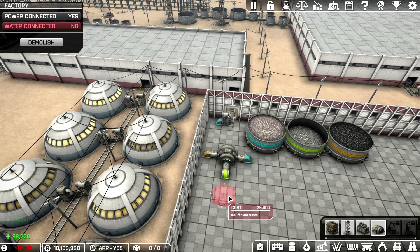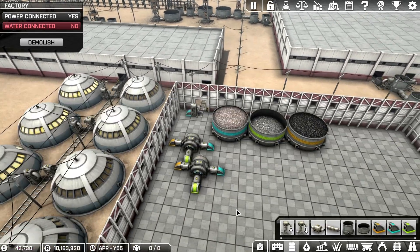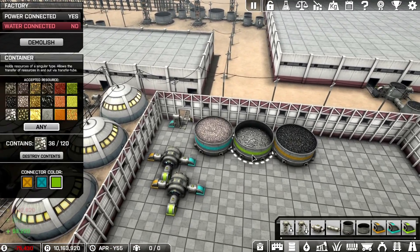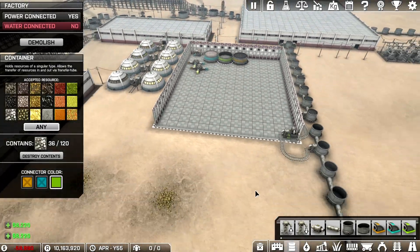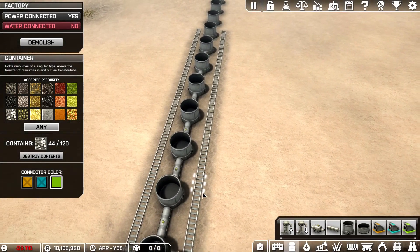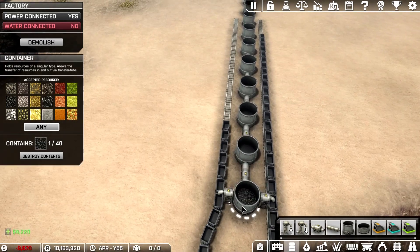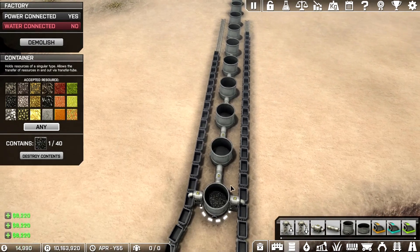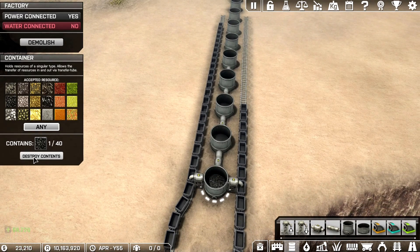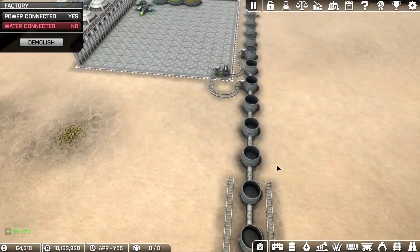Do we have enough for another combiner? $25,000 — we do not. Here we go — two combiners working, look at that. How much we got in there? $36,000. This side is almost empty — it is empty. It looks like I've only got one left. We're going to destroy contents because it's not picking anything up, and then we're going to stop these drains. We'll flip them around for when we're ready. Let's add a cart.